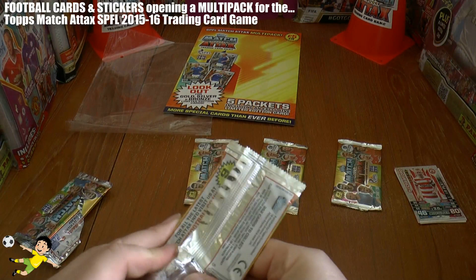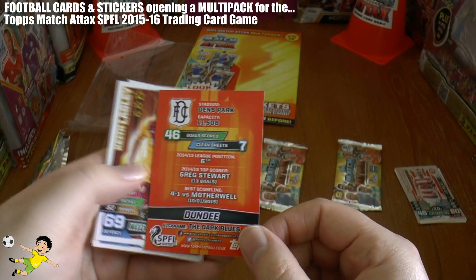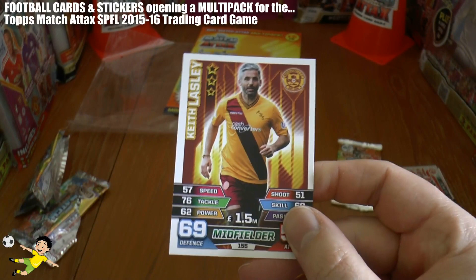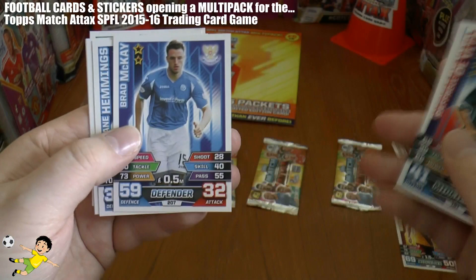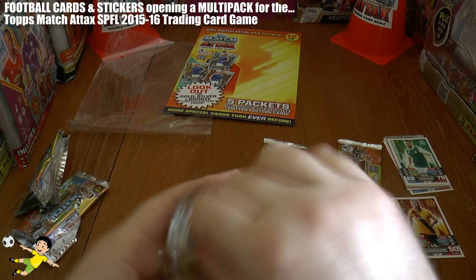Second pack! We get a club card — a silver club card of Dundee, who play at Dens Park. There he is, the legend from Motherwell — Keith Lasley! He had to make an appearance. Whatever limited edition card we get now, we couldn't give a toss. If you get Keith Lasley, the 75-year-old player still playing for Motherwell, you have to be happy surely. Then we have Easton, DeVita, McKay, Hemmings, Doolan, Conley and Keatings — but none of those can surpass the legend that is Keith Lasley.